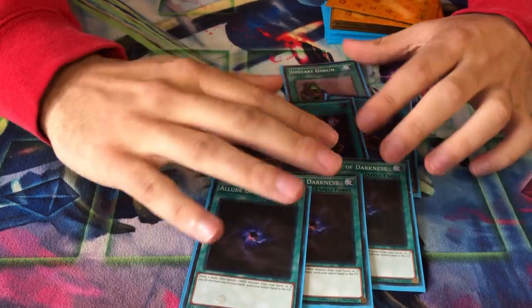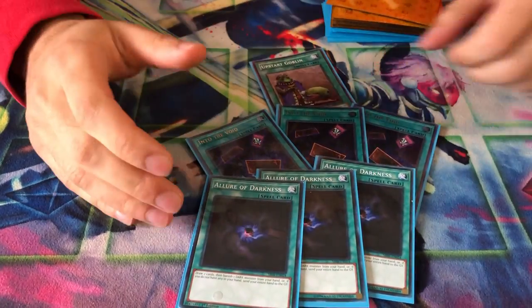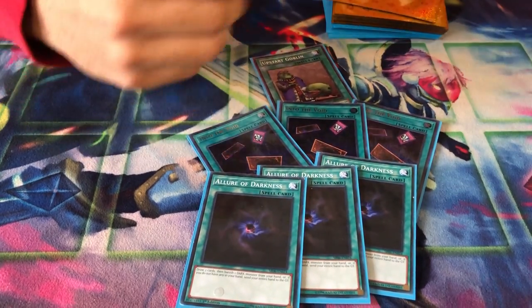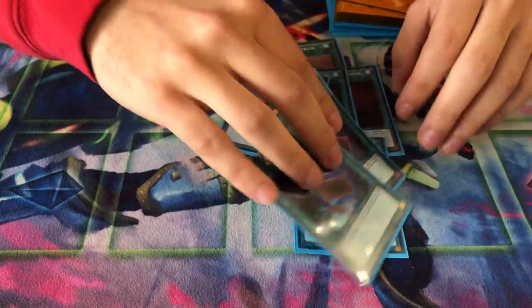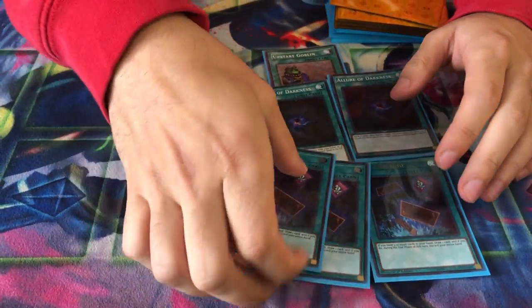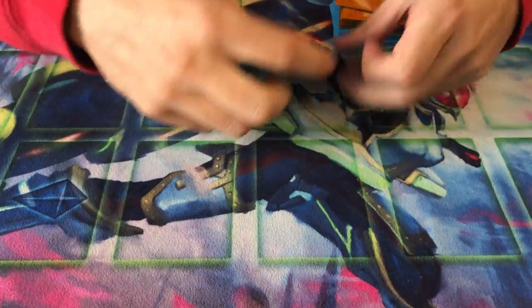Seven spell cards that are draw cards. No Spellbook or Pot of Desires — as I said, noob-friendly and as simple as possible. No Desires because a lot of you don't know how to play when your combo pieces get banished, like when Jackal gets banished. Into the Void is also noob-friendly — you're not going to have a full hand anyway because you're new, so use this to get as many spell counters as possible on Servant.